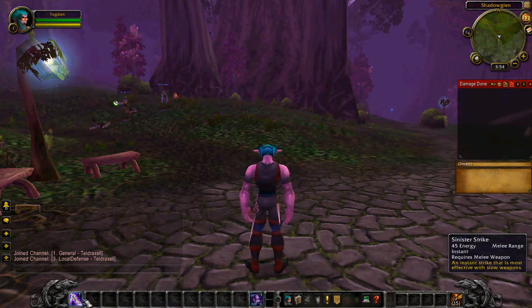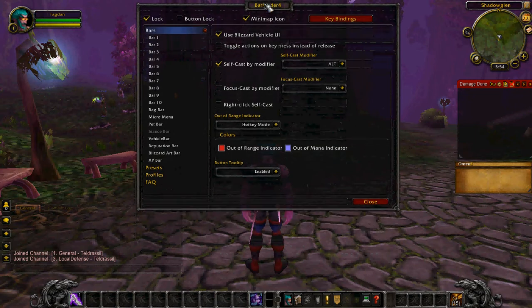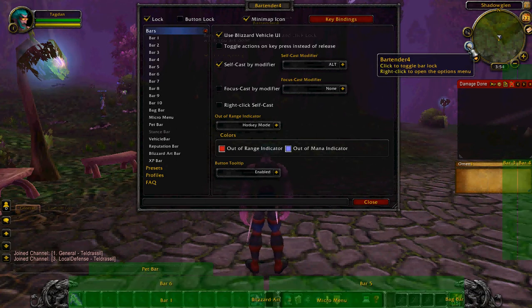Now that you're watching this video you'll know what to do. You press slash bar when you first get in — there you go, now you can see you have that open. Right there you're gonna see the Bartender add-on pop up by the map. You click that and now everything is green.